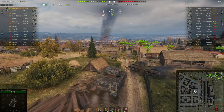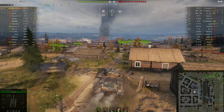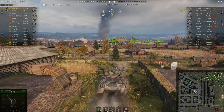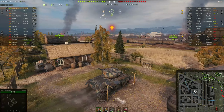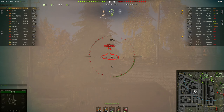Today I'm playing on ENSK, it's an encounter battle, which means both teams are after the same base or defending. We've got the 3-5-7 matchmaking and we're in our top tier today. Having this setup on this tank and being top tier, we should do some serious damage here.